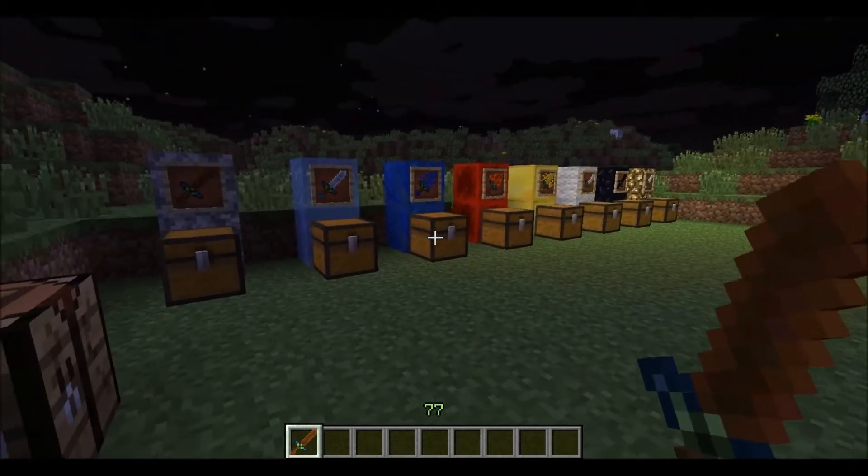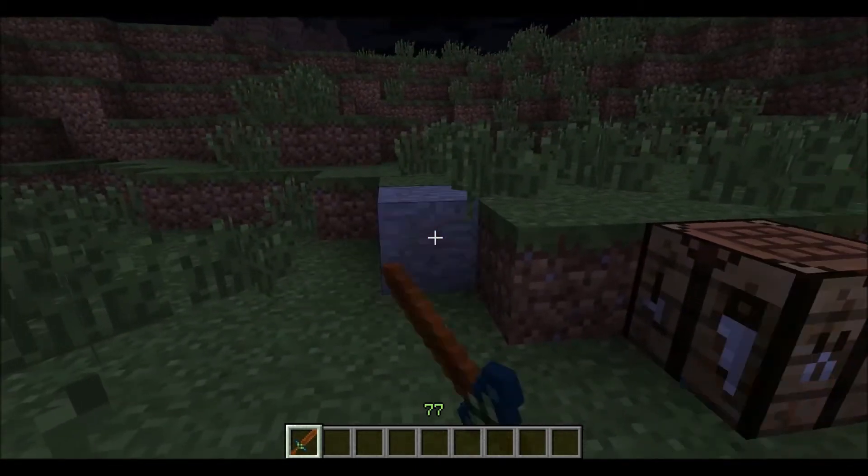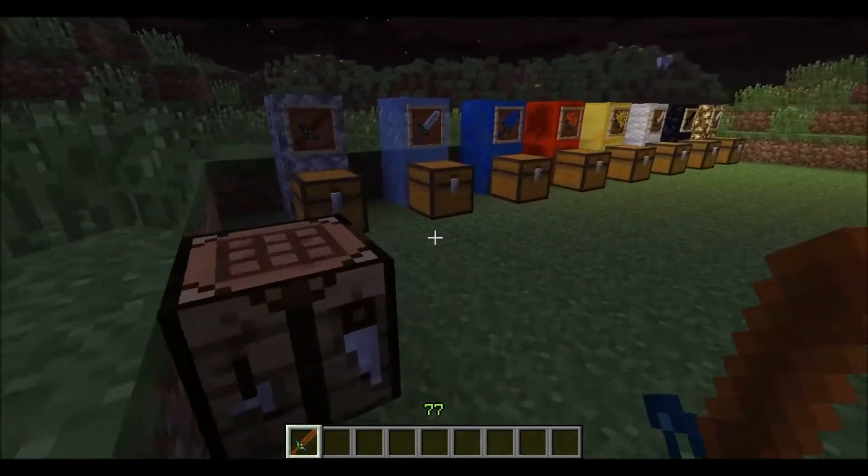But in this case, what the Earth sword does that makes it unique is it places a block of stone right there. Like, it's nothing special.